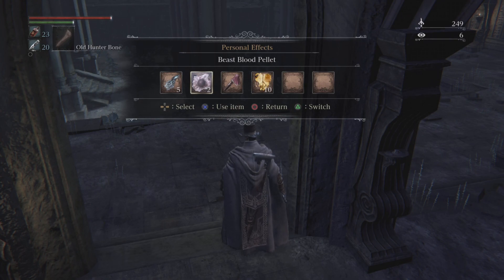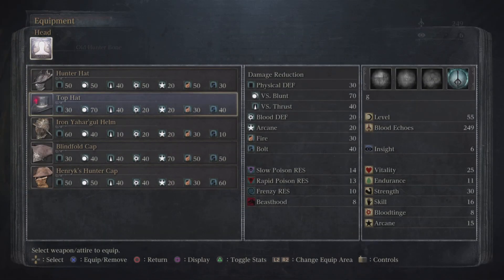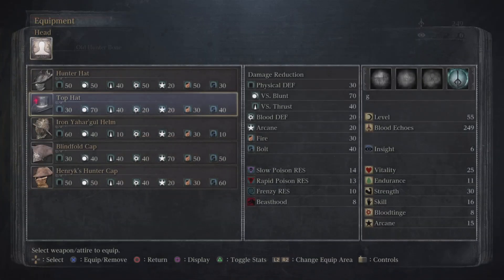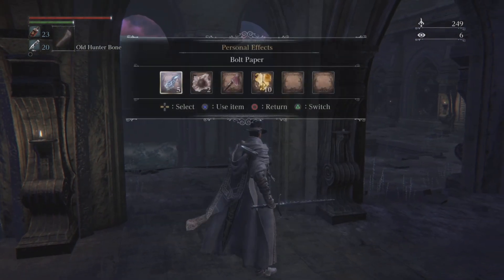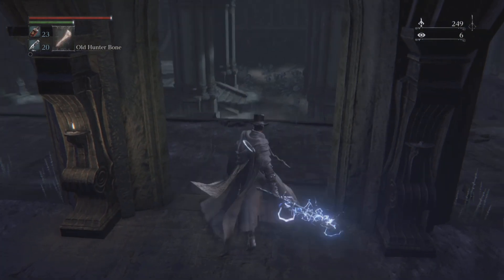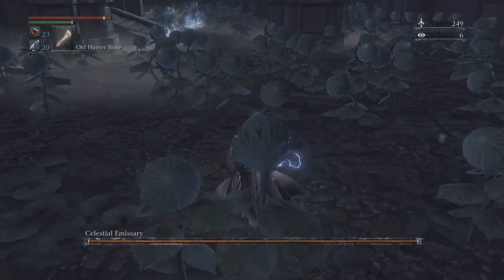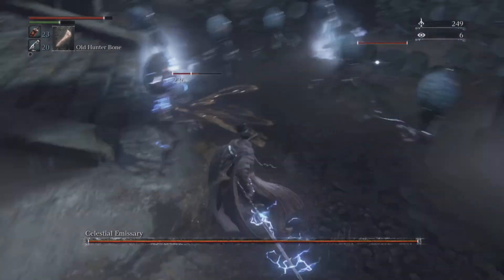It's an easy fight to begin with. You want to have maximum blunt resistance — use the Executioner Set and the top hat. You can use whatever weapon you want; I'm using Ludwig's Blade and some bolt paper. But like I said, Beast Blood Pellet will make this fight even easier because there's a bunch of minions you can raise your beast hood on.